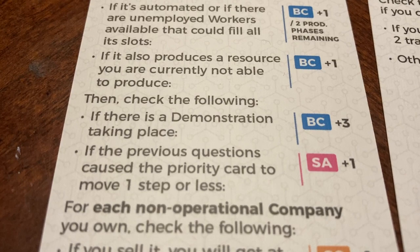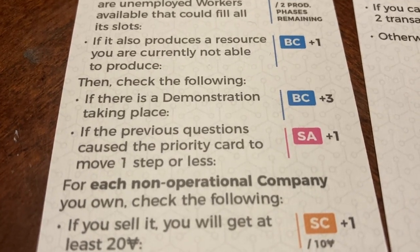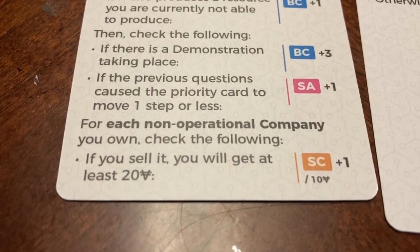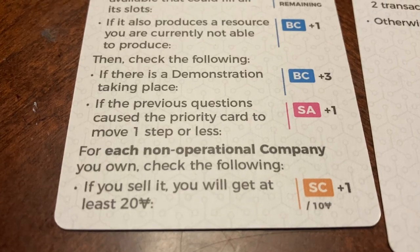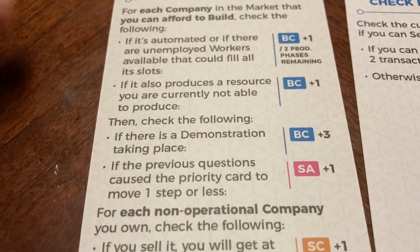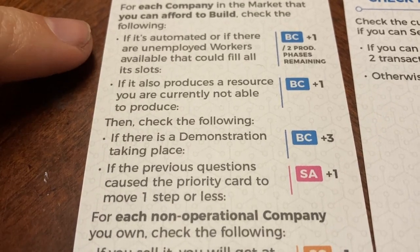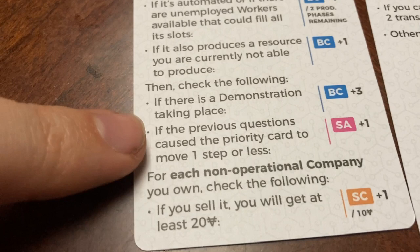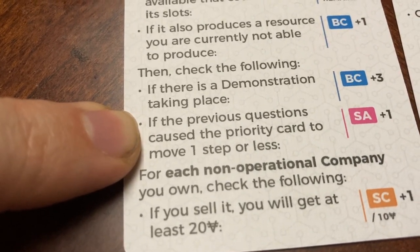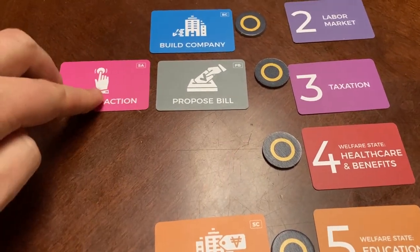Then you check the following: if there's a demonstration, you move build company up three. And if the previous questions caused the priority card to move one step or less, you also get a special action of one. For each non-operational company that you own, you check: if you sell it, you'll get at least 20. Then you can move sell company up one per 10 that you would gain from selling the company. For example, if you can only benefit from producing a resource you can't otherwise produce — no automated companies, no unemployed workers, and no demonstrations — you get to move your build company up one priority, and then also the special action up one.